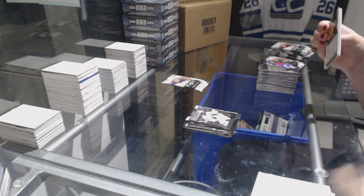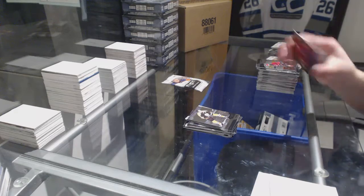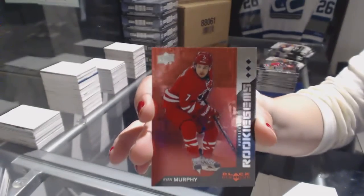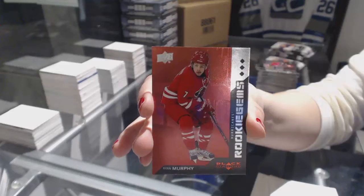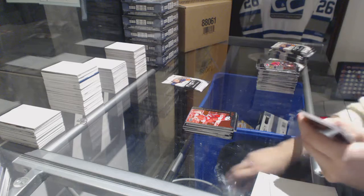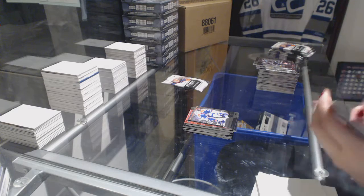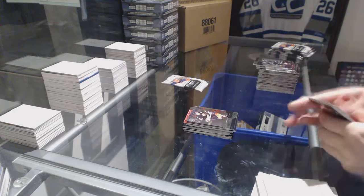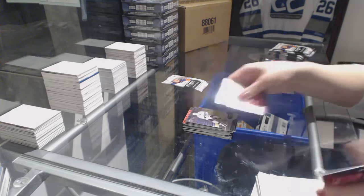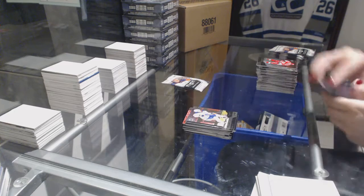Double diamond of Tuukka Rask, triple diamond of Phil Esposito, and a ruby rookie gems triple diamond number 150, Ryan Murphy. Double diamond of Bill Ranford, double diamond of Cam Neely, double diamond of Yari Curry, triple diamond of Taylor Hall.